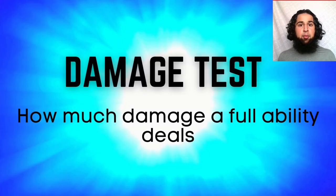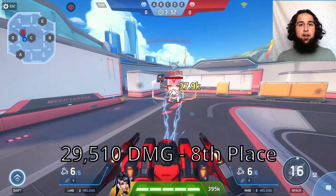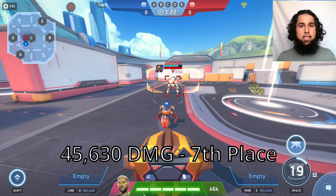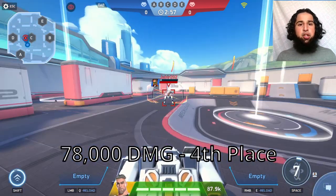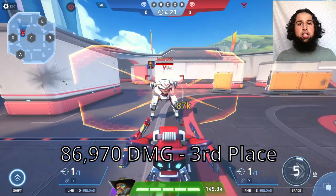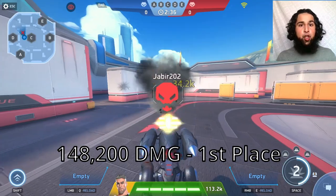First is the damage test — ranking based on how much damage the ability deals. Slingshot deals 29,300 damage (9th), Bastion 29,500 (8th), Arachnos 45,000 (7th), Redox 59,000 (6th), Tango 69,000 (5th), Gatecrasher 78,000 (4th), Killshot 86,000 (3rd), Onix 90,000 (2nd), and Cheetah 148,000 damage for 1st place.